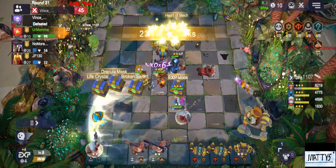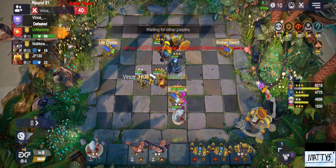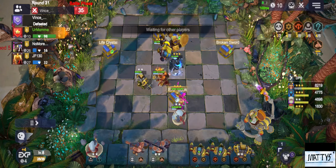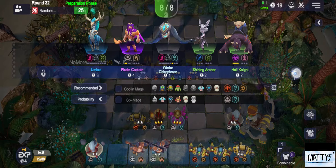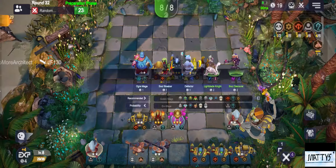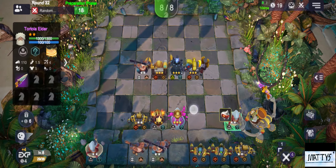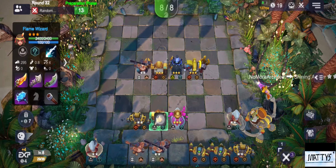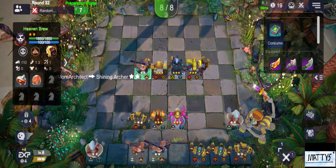By adding the mages we also got the benefit of splash damage. The level 3 units you're seeing on screen right now — those were achieved solely with the help of this specific unit, the Panda. We received that panda at the beginning of the whole match, and that helped me a lot in order to get to this point.